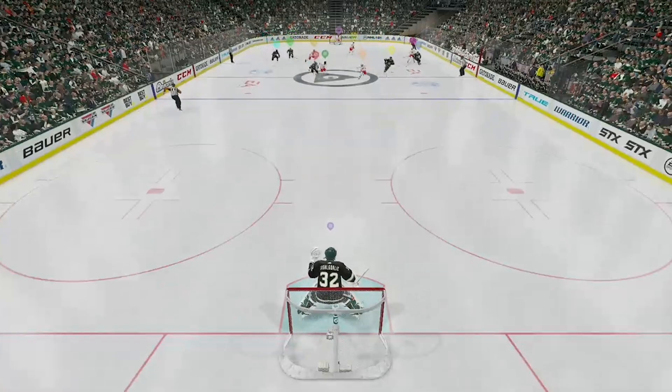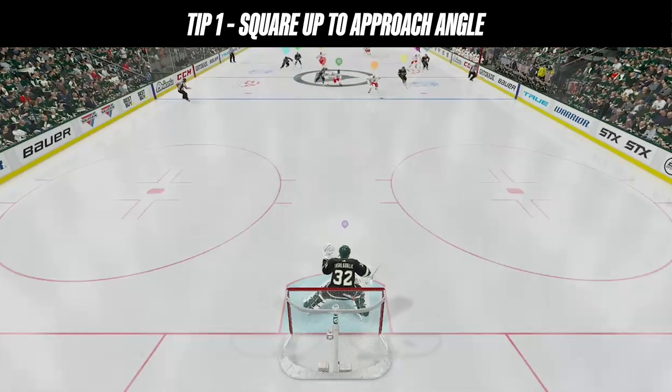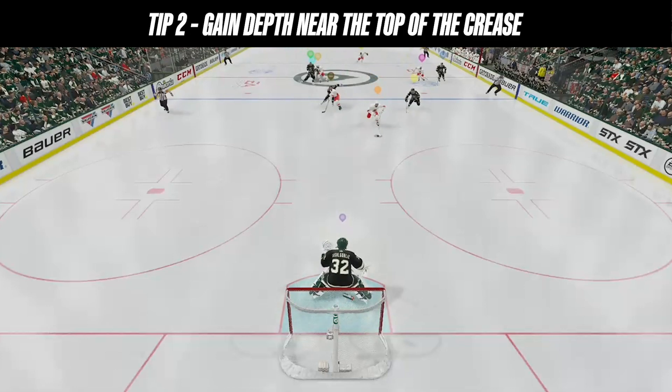First let's talk about some of the things you should be looking for to help you make these decisions. When the skater crosses the blue line, the first thing you need to do is check the skater's approach angle — how they're approaching the net and what angle they're attacking you from, because you need to square up to them. The next thing is to establish some depth near the top of the crease, but you don't want to go outside of it. If they load up for a shot you can challenge it, but if you get too far out of your crease you're going to get beat on the sides.